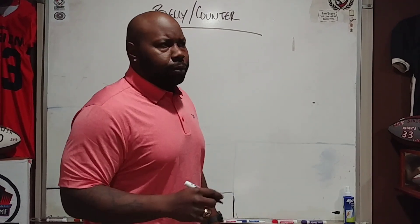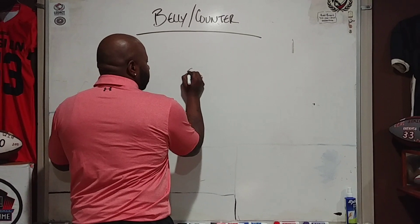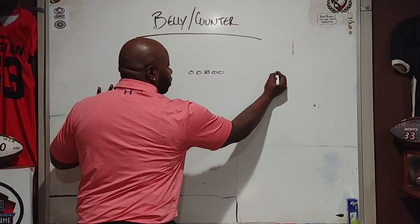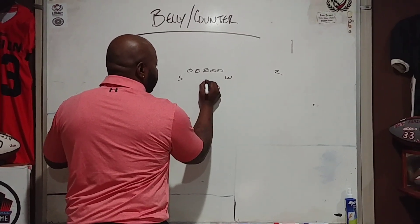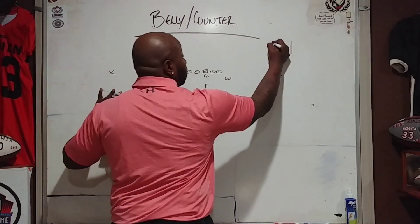The first thing we're going to do is draw it up out of a base wing formation — a true formation. We've got a receiver out here, a receiver out there, a wing, a slot, and a fullback. We're going to go first against a 40 front.